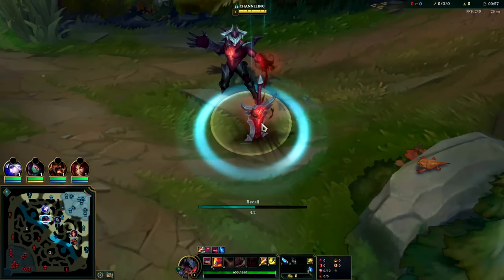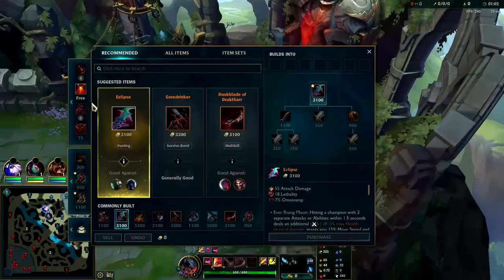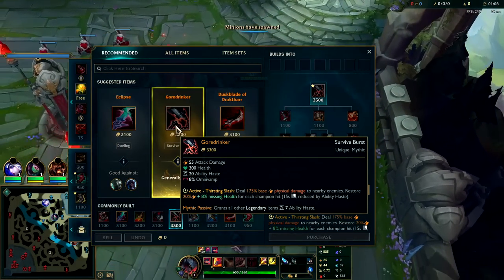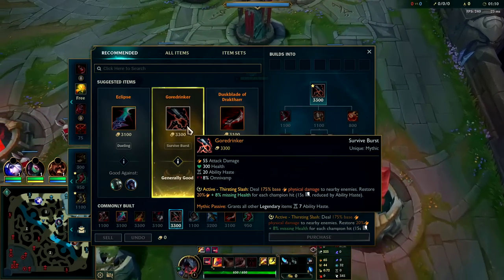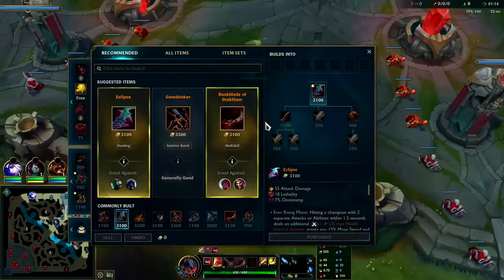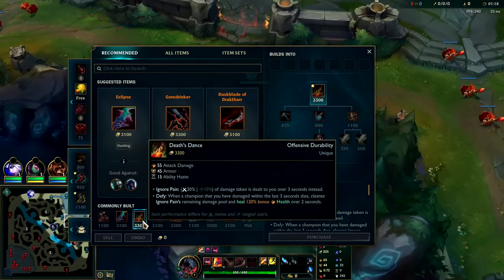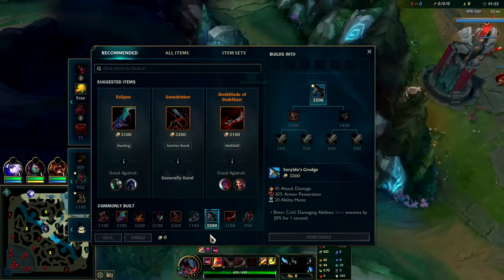For your build, you're not going to be going for Goredrinker — it has a relatively low win rate compared to Eclipse right now on Aatrox jungle and top lane. Eclipse has the higher win rate and pick rate for his top six builds. The secret with Goredrinker is to Goredrinker then E because of the long animation, but we're going Eclipse into Black Cleaver, then generally Death's Dance or Sterak's. This build has about a 59% win rate.